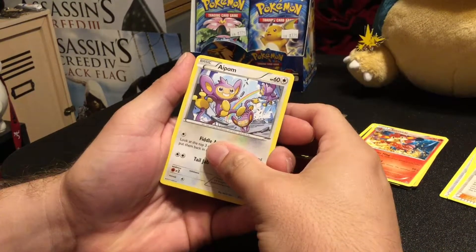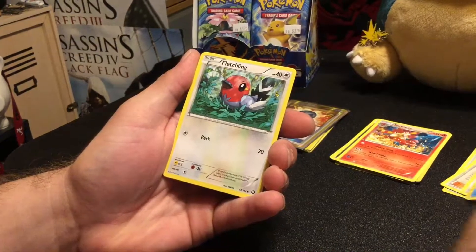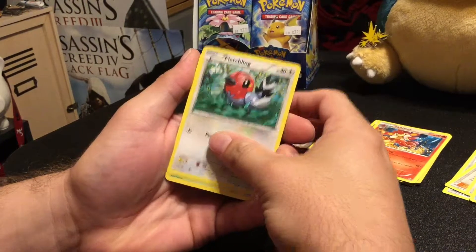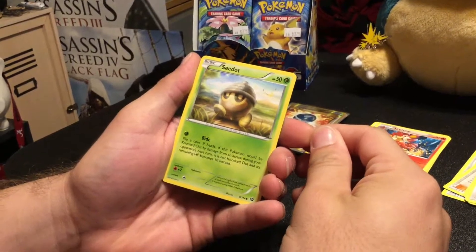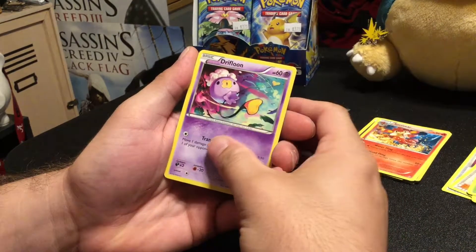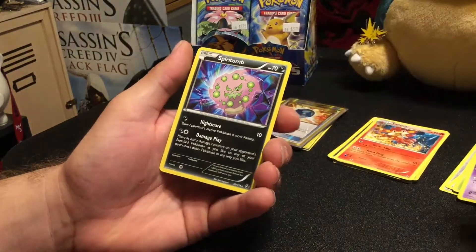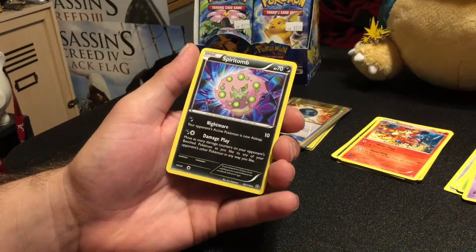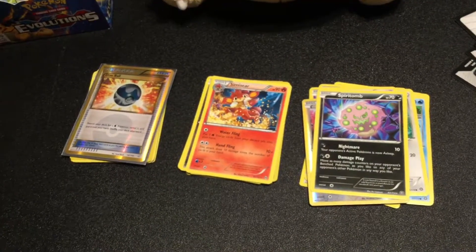A captivating Poképuff — it looks captivating. A Drifblim. Ninja Boy. A Pom. Clauncher. Fletchling — its thigh looks like it has a beak on it, once you see it. Seedot. Drifloom. A Reverse Meowth. And a Spiritomb. Cool.